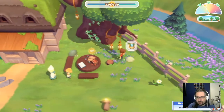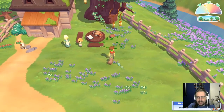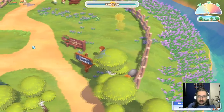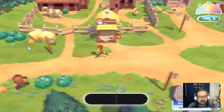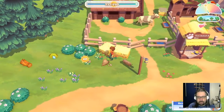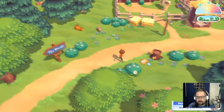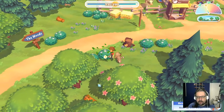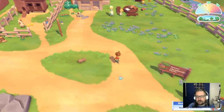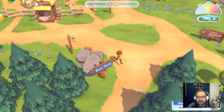I'll get there eventually — I have to collect things here first: rocks, flowers, and piggy has found a coin! We need these rocks. Let's grab this flower and dig that up. Let's gather what we can — I can't cut wood yet since I need an axe, but I can dig and collect what's around.